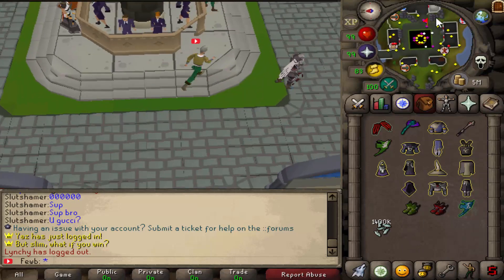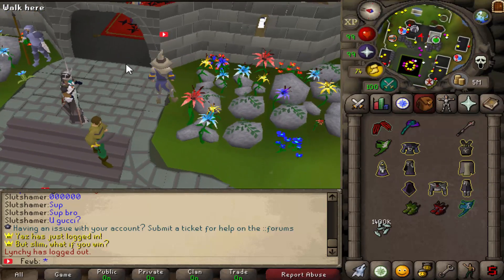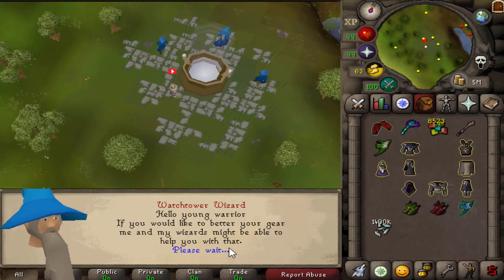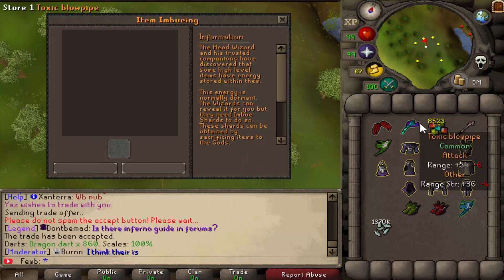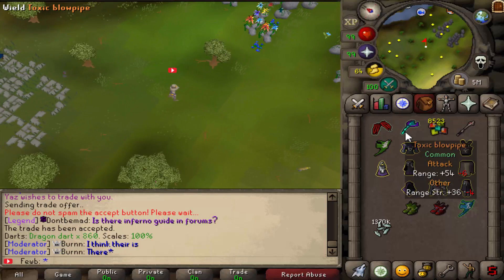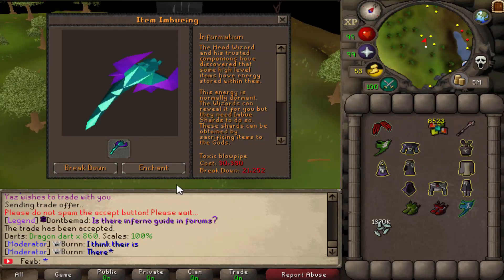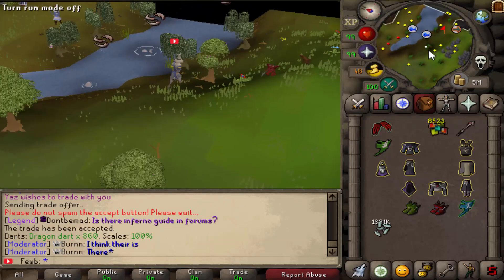It turns out you can actually enchant the Blowpipe as well, but you need scales inside it. So let's go ahead and enchant — it only costs 30k to enchant. And we got another common — minus 6 range bonus and minus 4 range strength. So this Blowpipe is literally trash now. That's a perfect example of getting a bad enchant. What you'd probably do with a bad Blowpipe is break it back down — so I'm going to do that right now.